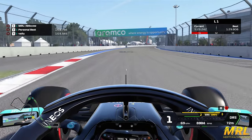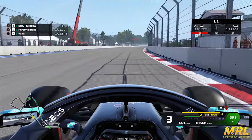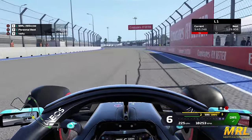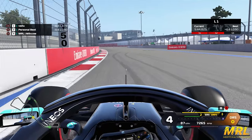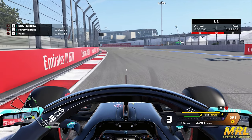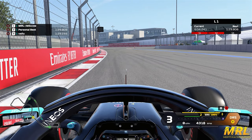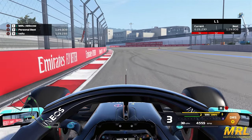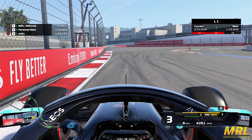Coming through Turn 10, keep things smooth. Turn 11 is a little right-hand kink as you open the DRS — stay tight to the right for the shortest run. Through Turn 11, bring the car back to the left for the left-hand kink of Turn 12. Braking for Turn 13 can be very challenging because you're still turning through Turn 12. The braking point is the Emirates sign on the right-hand side, just before the 100-meter board. Brake even earlier during the race with heavy fuel or when in another car's DRS or slipstream, as we've seen quite a few incidents here over the years.